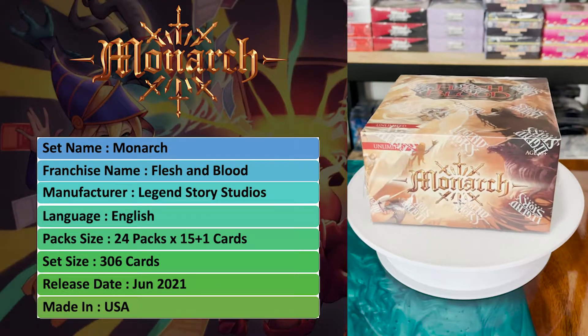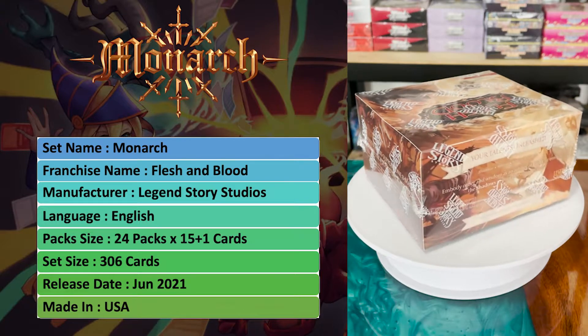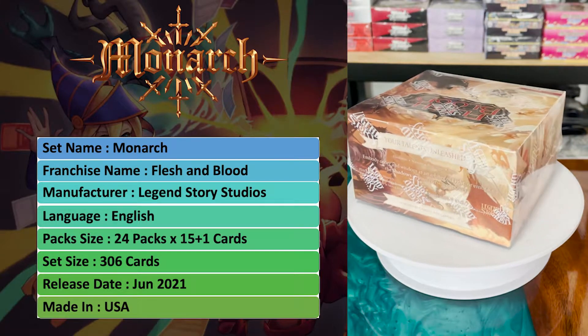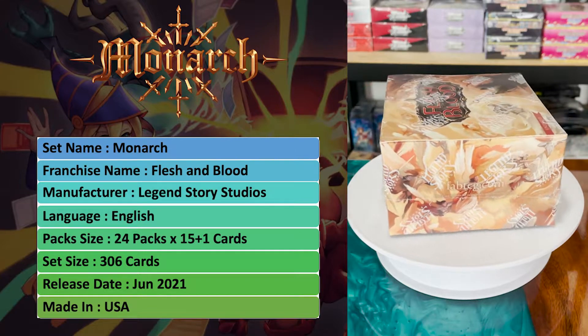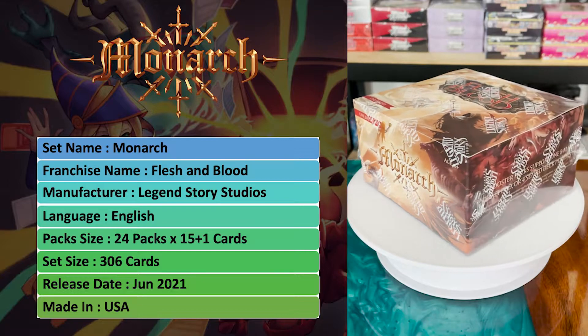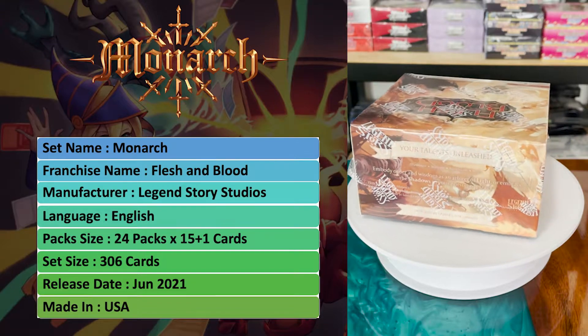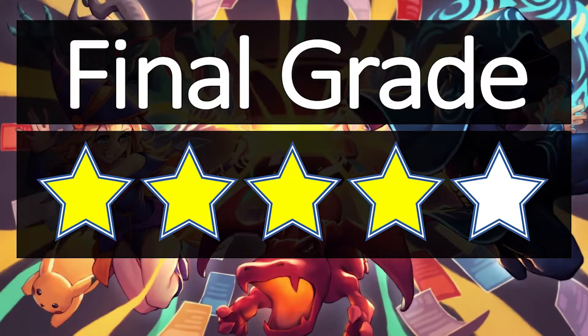After analyzing this set according to my patented Virgin criteria, it is time for my final grade for Flesh and Blood Monarch. But first, please remember to like and subscribe to Pandora's Box to continue listening to me review obscure cardboard products — I post new videos daily. I am going to give Flesh and Blood Monarch 4 stars. This is the highest I have given to any Flesh and Blood product. I feel that with these improvements, Flesh and Blood might be dipping its toes into the realm of Magic and Pokemon, as the artwork and gameplay have been done very well.